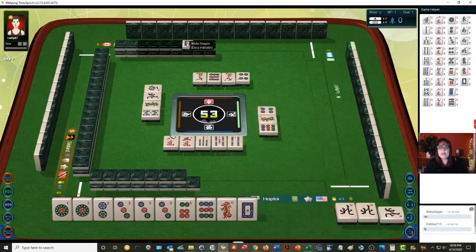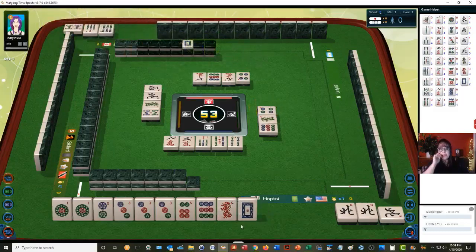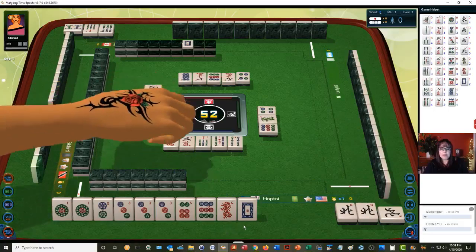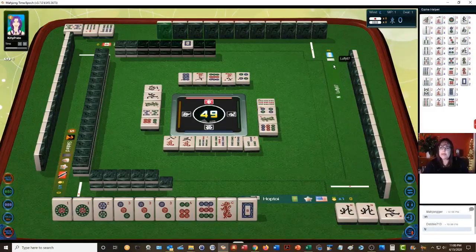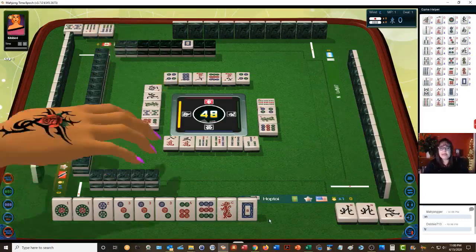We'll discard four bamboos. White dragon is the dora indicator, so I don't know if that's going to be helpful for us. All the players have dots in their discard pile — maybe that is a good sign for us. The player to my left is a black belt, nine bamboos. The player to my right is brand new to Mahjong Time — we don't know yet if they're brand new to Riichi though.